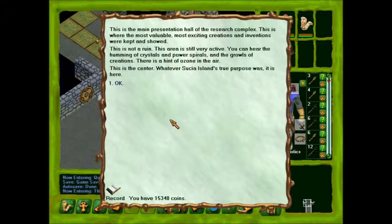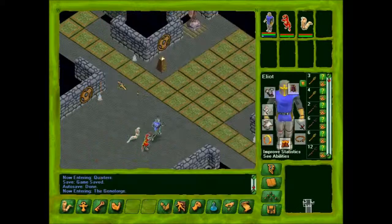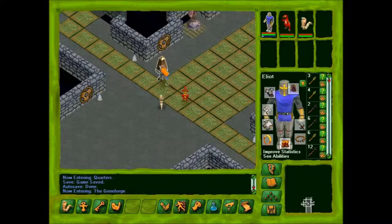This is the main presentation hall of the research complex. This is where the most valuable, most exciting creations and inventions were kept and shown. This is not a ruin. This area is still very active. You can hear the humming of crystals and power spirals and the growls of creations. There is a hint of ozone in the air. This is the center. Whatever Susia Island's true purpose was, it is here.